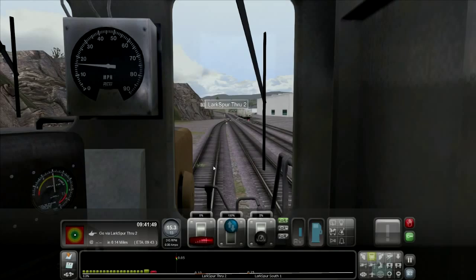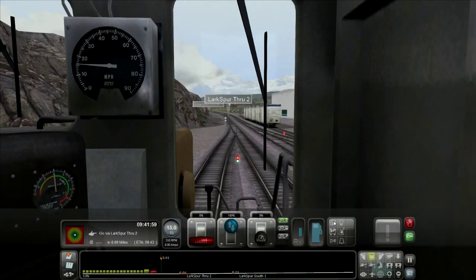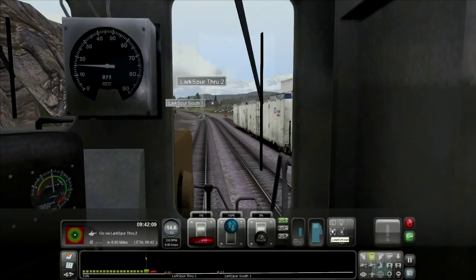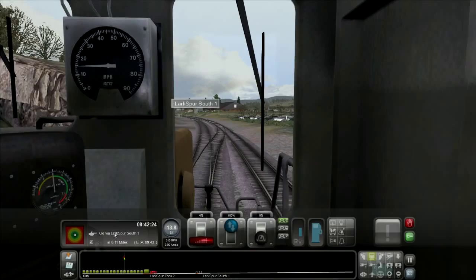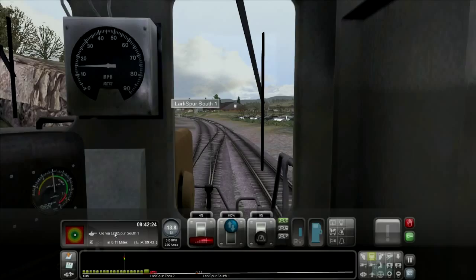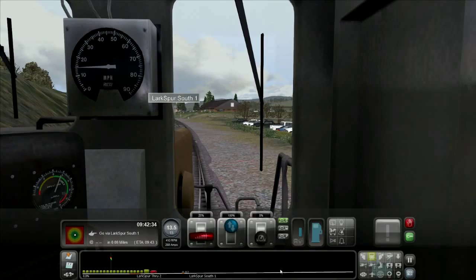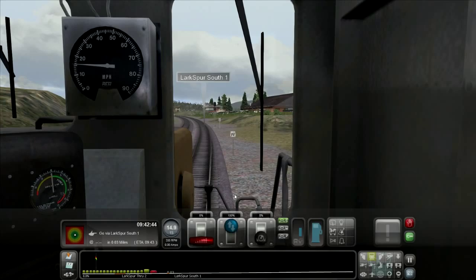Inside the locomotive cab, let me quickly go over the buttons. This is the wiper button, this is the light button to turn lights on and off. Load/unload is for passengers and isn't needed now. Sander — I never use it but you could if it's snowing. Horn — you know what that does. Bell — I already showed you that. And this display down here just shows where your train is and where it's going.